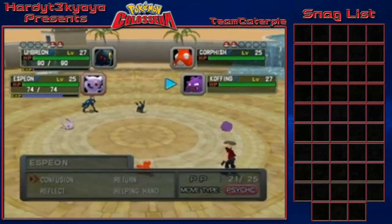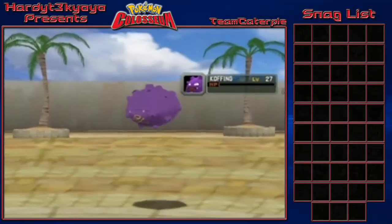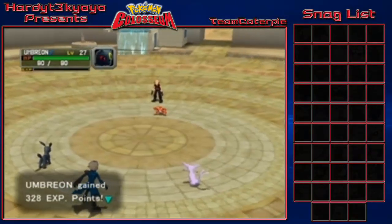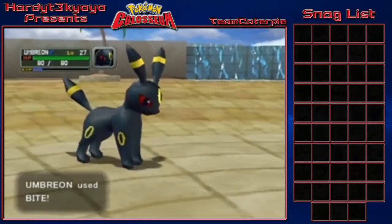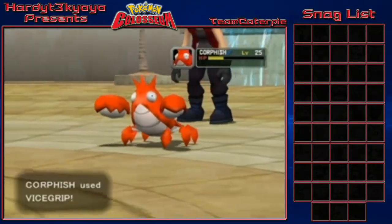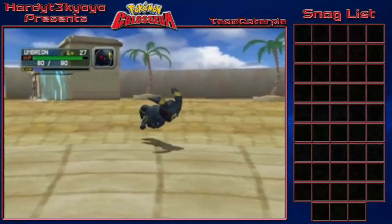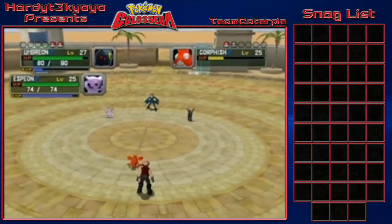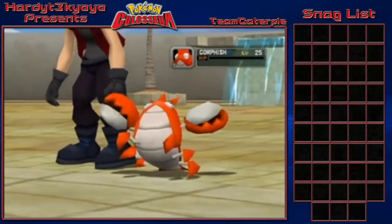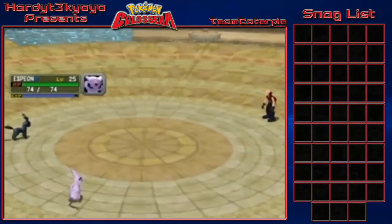One thing I love about Colosseum, and why I'm so excited about X and Y, is the 3D battling. They also had this in Pokemon Stadium 1 and 2, but each Pokemon had unique animations for when they faint and when they're sent into battle - and it's just so cool. I love how Umbreon takes attacks - no other Pokemon takes a hit like Umbreon. It hops back and it's so adorable. Espeon leveled up to 26 and we murdered a Corphish, so we are horrible people.